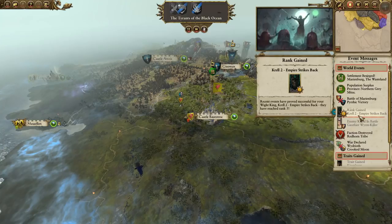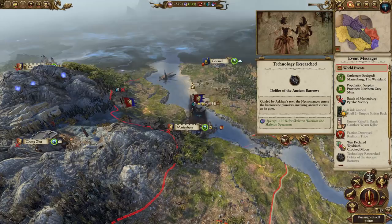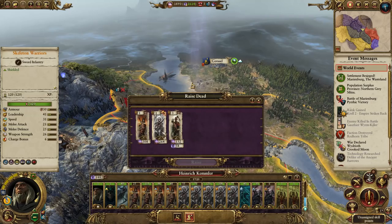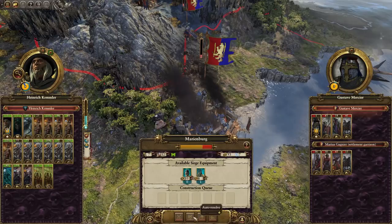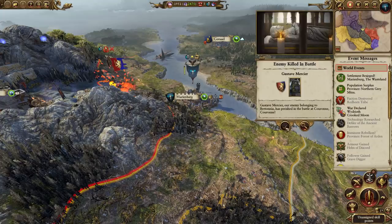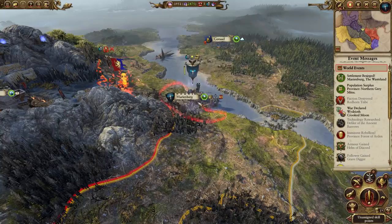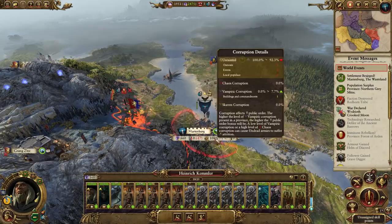We have the 'Defiler of the Ancient Barrows' event - the Necromancer enters the barrows, plundering and invoking ancient curses. That looks a bit healthier. Let's fill up our army and obliterate them. We can probably auto-resolve that. We're going to occupy Marienburg, and we've got the Helm of Discord which is very nice. Marienburg Dock Income is 500, the next upgrade is 1,000, and finally 2,000 - so it doubles each time you upgrade it. Really nice to have that. Public order is going to be a little bit of a problem though - there's no Vampire Corruption here apart from what we've literally just brought into the province, which is 1.